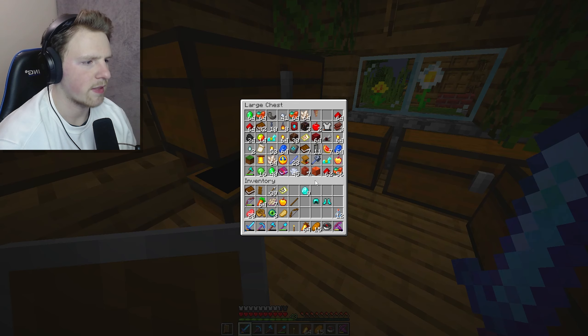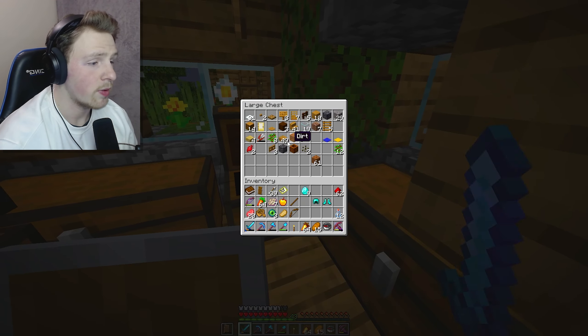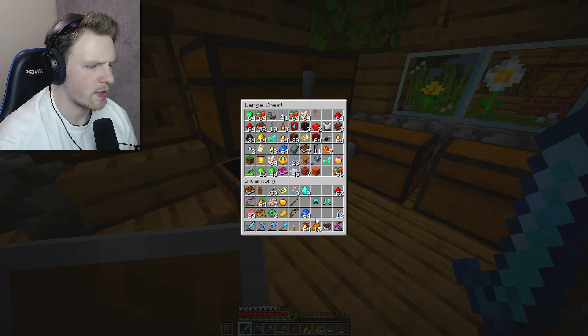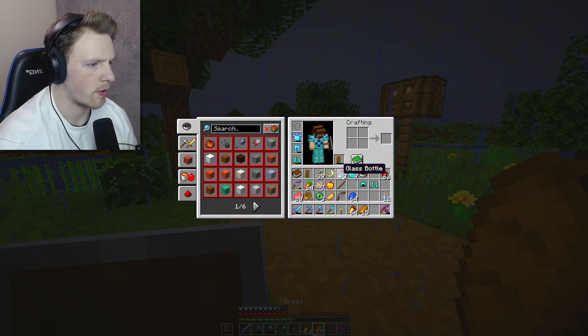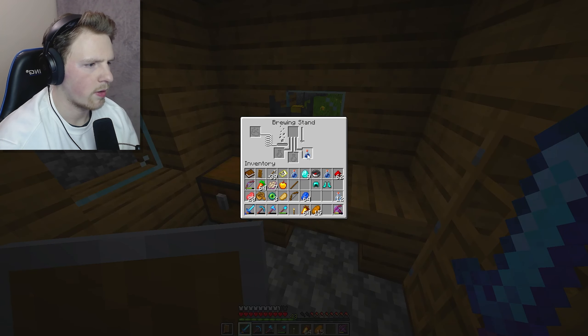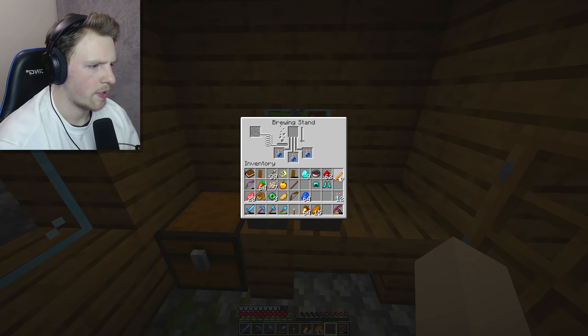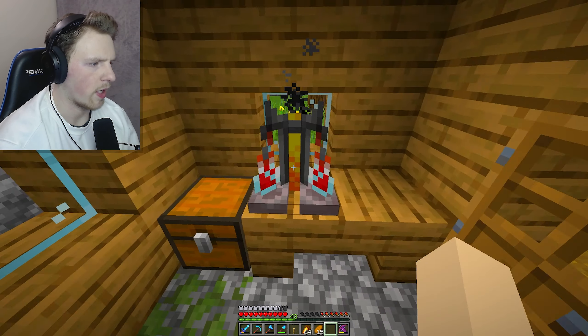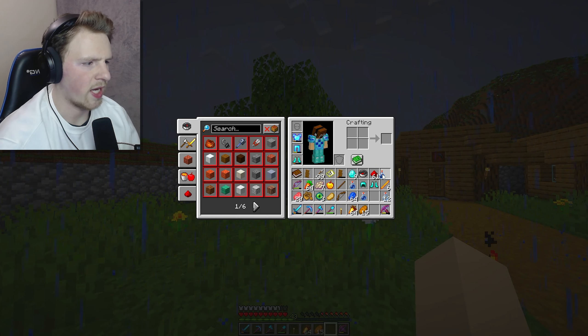I already have some phantom membranes which can make a slow falling potion, and we need some redstone dust and more bottles to make bottles of water. Last thing we'll need is lapis lazuli. Let's head over to the village and make these potions first. We'll grab three bottles, fill them up with water, place them in the brewing stand. I need blaze powder - I need to make those into blaze powder just like this. Place that in here - I think we also need redstone dust.